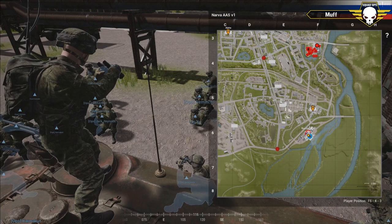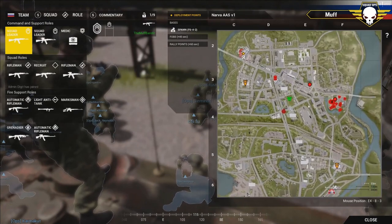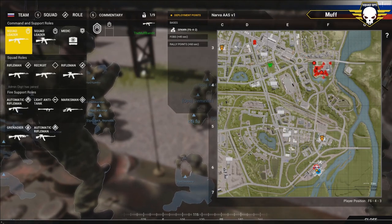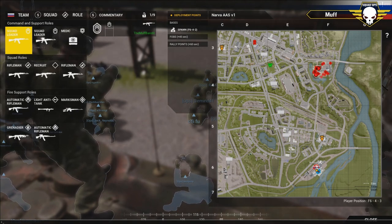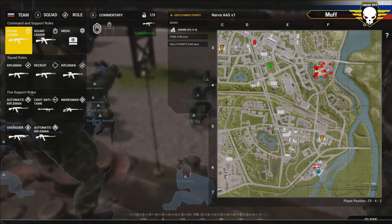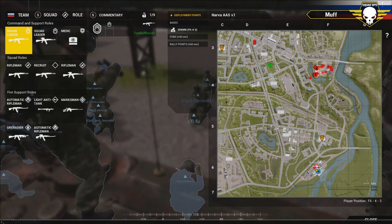Our logistics truck is marked on the vehicle marker. If we can grab that, we can set up a COP on our green FOB marker and set up mortars for the assault on the cap. Our assets are standard small arms, two MTLBs, one logistics truck if we can retrieve it, and one transport. Assignment: Squad One will take vehicle one and two, both MTLBs. Squad Three will man the transport vehicle. Squad Two will be mounted with Squad Three.